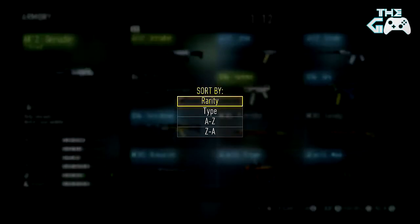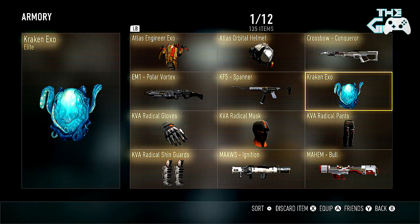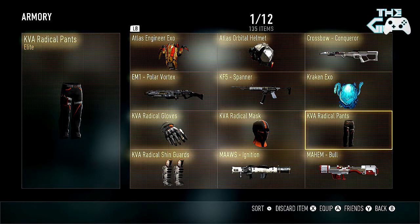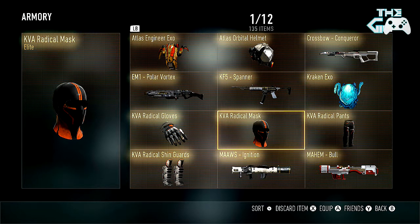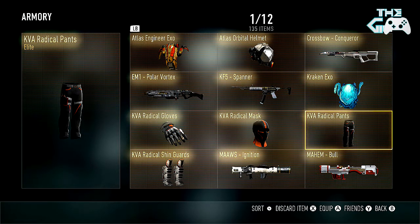On to the Armory, before I go into the Prestige redemption. Since the last one, my supply drop luck has gotten great — typical, once the new Call of Duty gets closer to release and this game's slowly dying out, I start getting the good stuff. Still appreciative of the Sledgehammer Games gods for finally giving me some decent gear. Got: Alice Engineer Exo, Atlas Orbital Helmet, Crossbow Conqueror, EM1 Polar, Vortex K5 Spanner, Kraken Exo — that's what I'm rocking, really nice cool-looking Exo. KVA Radical Pants — also rocking the mask, gloves, and shin guards. Almost a full set; just need the loadout and Exo suit, though I wouldn't rock it because I like the Kraken one too much.